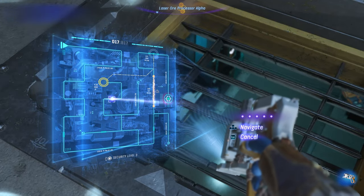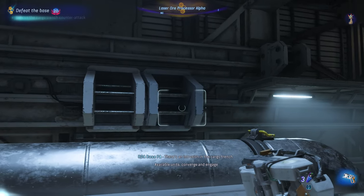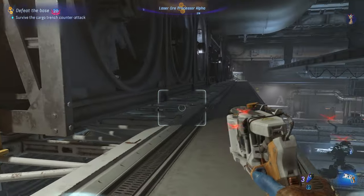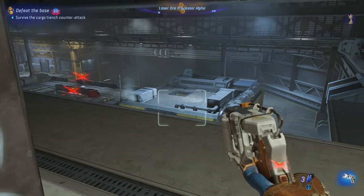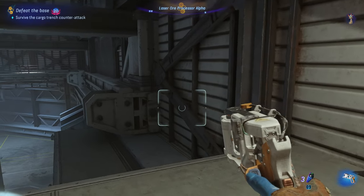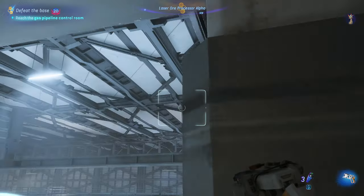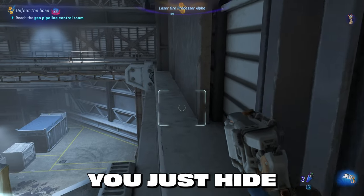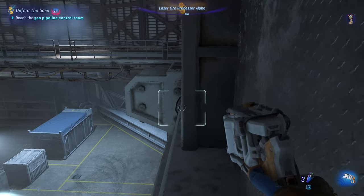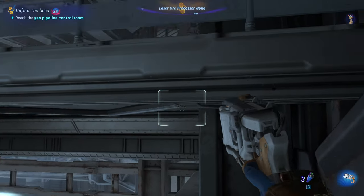The escape route I used was the same way we came in — turn around, jump, go immediately to the right, and use the yellow beam to crouch and hide. Don't worry about the objective that says 'survive the cargo trench counterattack' — you don't actually have to wait for them to attack you. Just hide until you feel it's safe enough to continue crouching and walking.